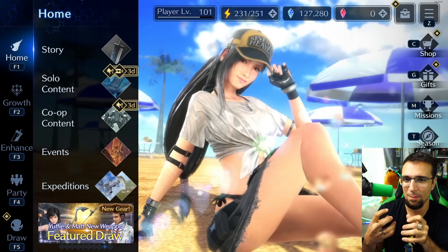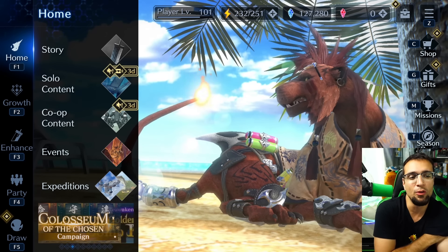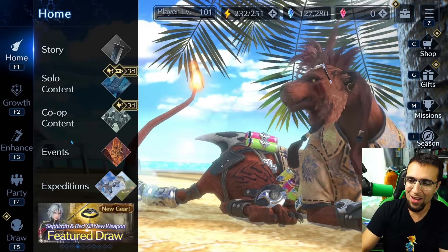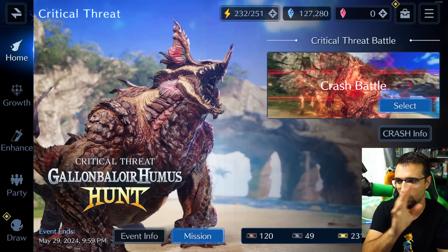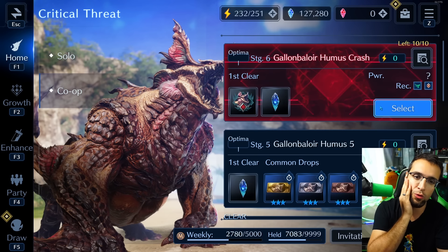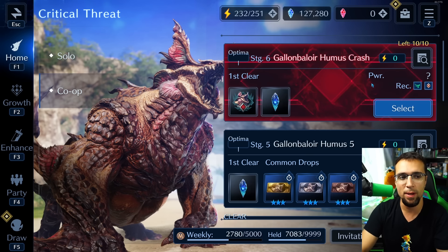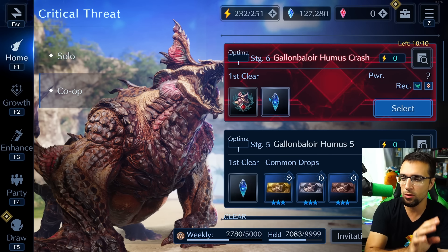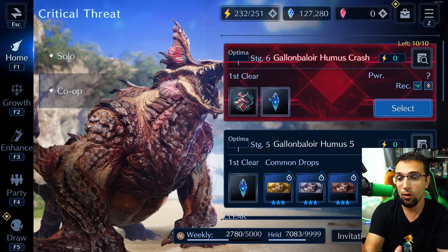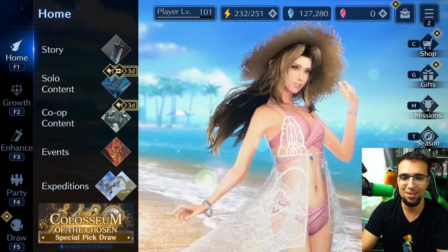Both Ever Crisis and Wuthering Waves dropped at the same time — 10 PM Eastern — and I was conflicted playing both. We attempted the co-op Critical Threat with Surge and Gong, and we've always been clearing that content, but co-op was a pain. I'll go back to it later and probably make a video since it just needs the right mechanics and weapons.